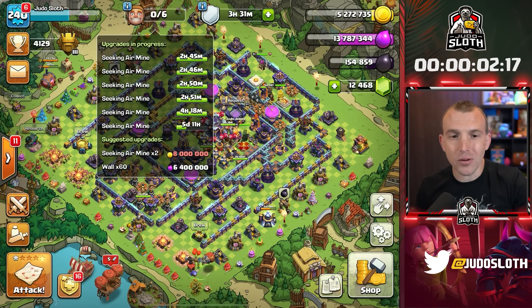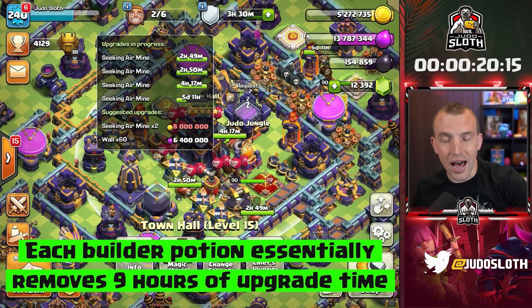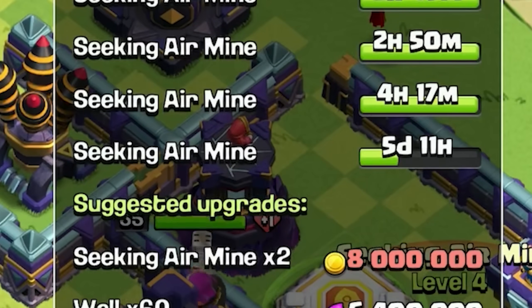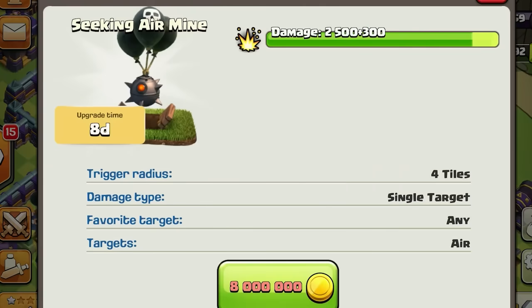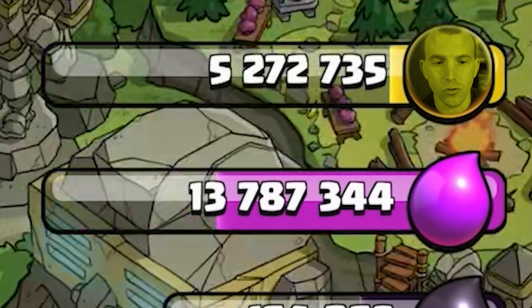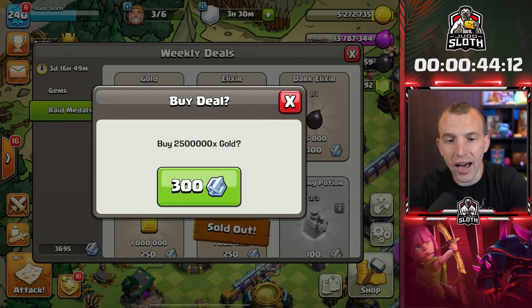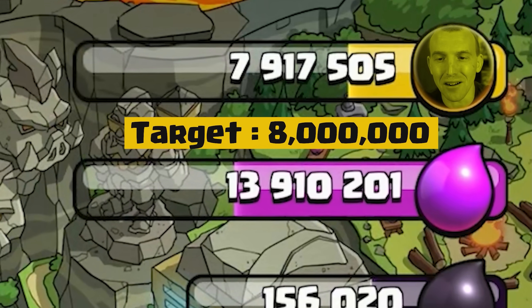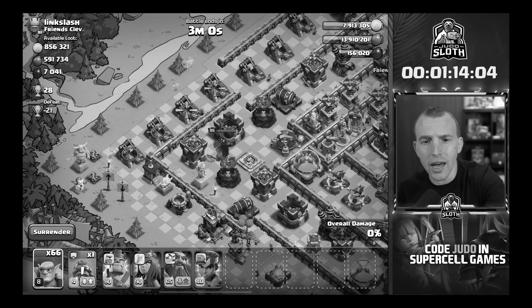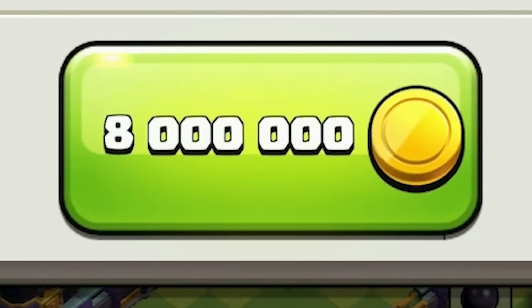I think we'll start by knocking out these seeking air mines - they've only got a few hours left on them. My builder potion is about to run out so let's use that; they should finish by the end of the video. This one arguably won't, so let's use the book of building - that's 8 million. I have 5.2 million gold right now. In the trader shop I can get 2.5 million with my raid medals, plus some in the loot cart, but we're 90,000 short. Not how I intended to start the video, but let's go for it. Seeking air mine - 8 million, let's go!